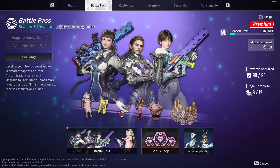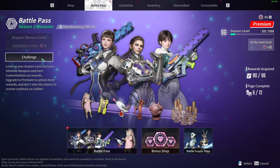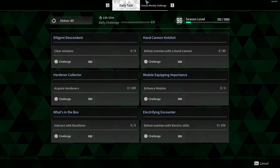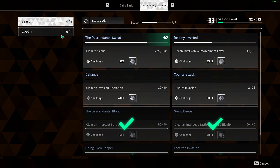Reaching tier 96 on the battle pass is really easy this season. As you can see, I've already completed it. The fastest way to do this is to select your challenges, where you'll see season weekly challenges — you'll have your season challenges and your weekly challenges.